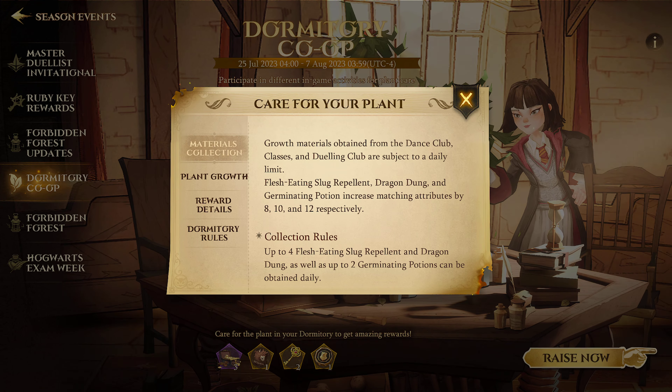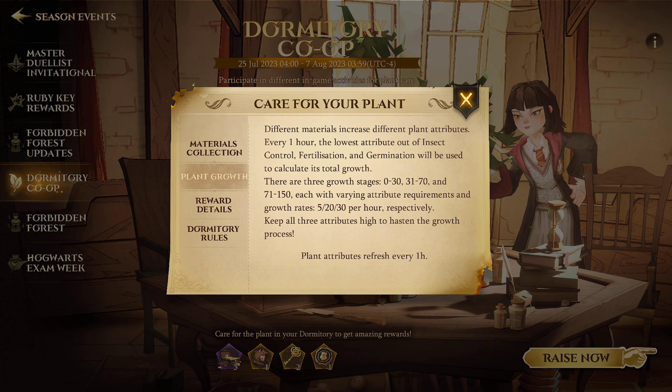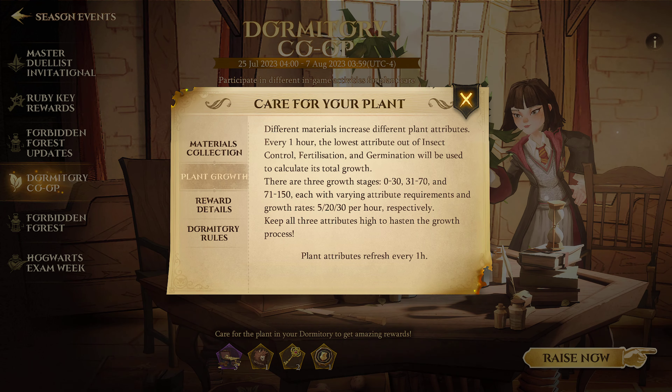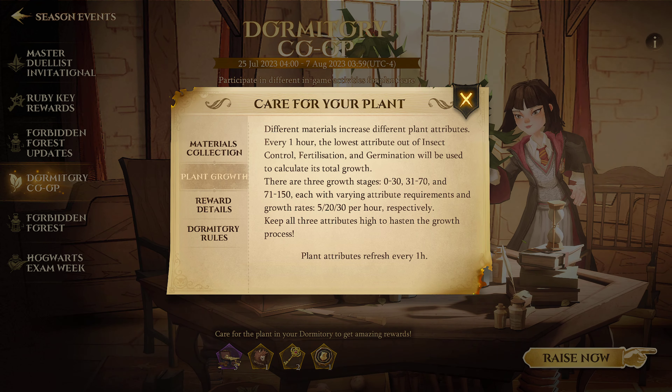Collection rules: up to 4 flesh-eating slug repellent and dragon dung, as well as up to 2 germinating potions, can be obtained daily. Different materials increase different plant attributes. Every hour, the lowest attribute out of insect control, fertilization, and germination will be used to calculate total growth. There are three growth stages: 0–30, 31–70, and 71–150, with growth rates of 5, 20, or 30 per hour respectively. Keep all three attributes high to hasten the growth process. That 'fertilisation' spelling must be a UK spelling difference.